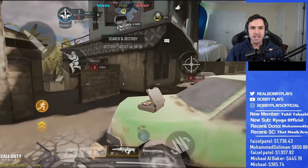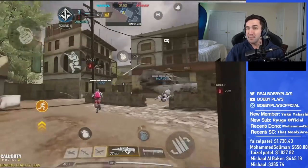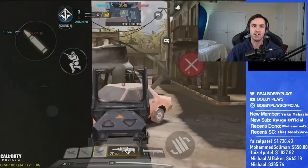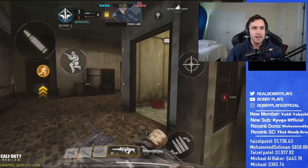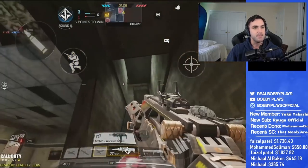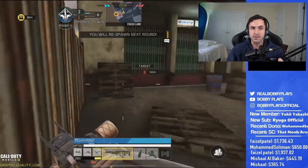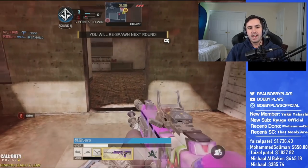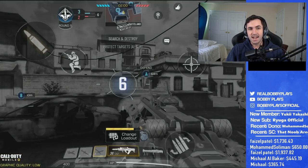I tell my teammates to rush A again since it's been working well and they haven't found a good way to stop us. We might lose one or two players but for the most part we've taken out more than we've lost. I'm a little defensive while pushing since they're probably aware of our strategy. I hear gunshots upstairs and back up my teammates, but a player hops down off the top of the building which I completely didn't expect — he gets the shots on me. Our last teammate is left in a 1v3 with a revolver, so it's probably going to be 3-2, but now we're on defensive which I like a lot better.